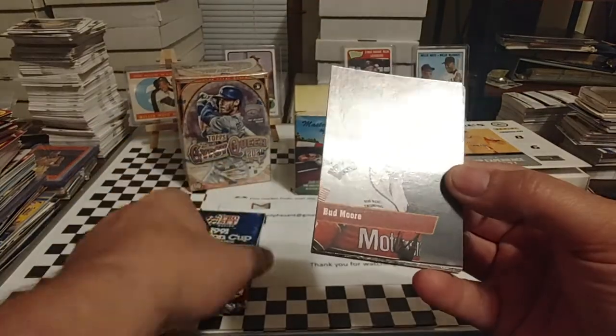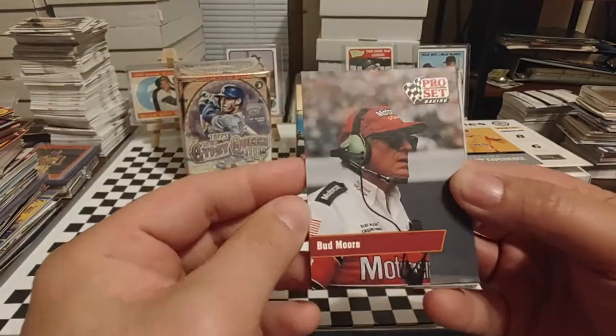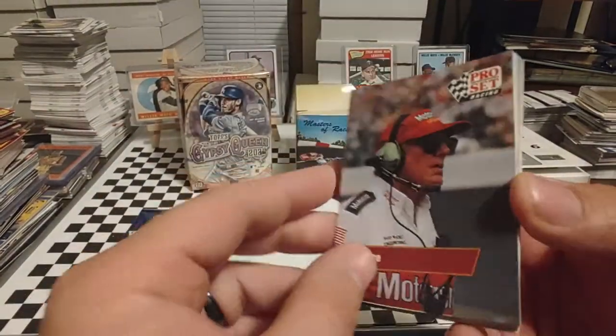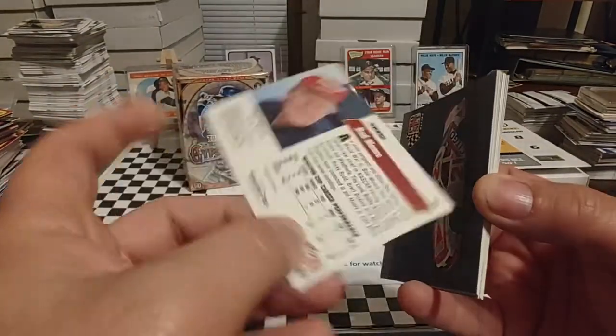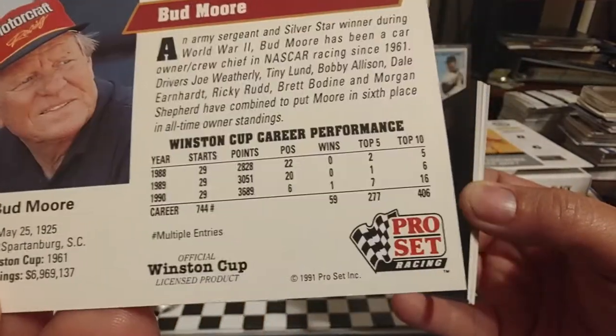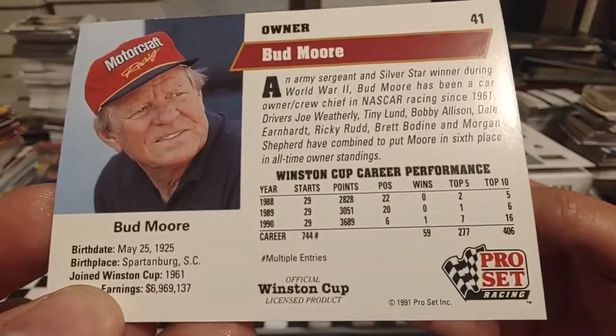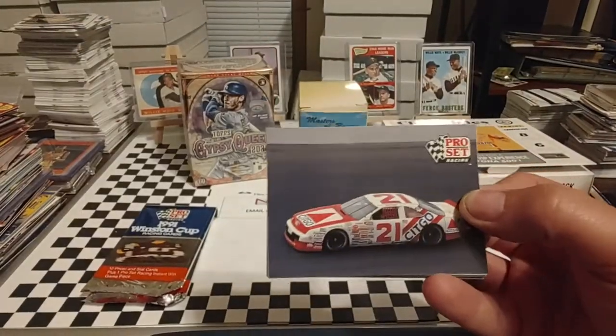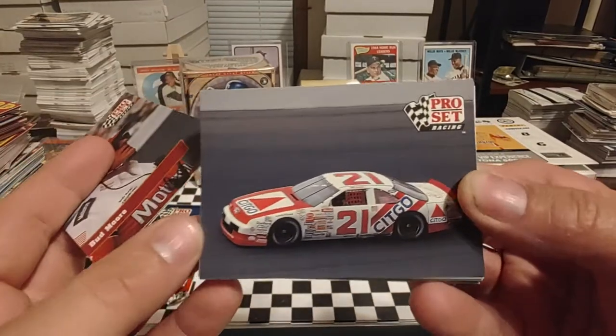These cards here are great for TTMs. There are some folks like Budmore here that are deceased, but they have a semi-gloss front and back and lots of nice information on them. There you see the logo for Pro Set 1991. Of course, they did do some football cards and some other things. I believe they did some Operation Desert Storm cards as well.